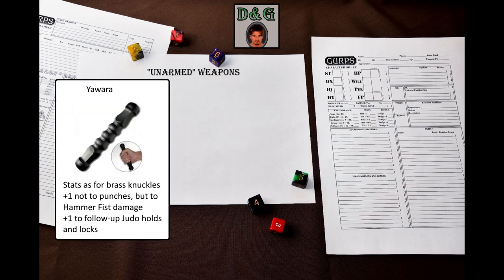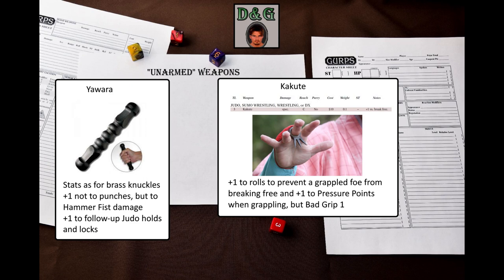There are even more unusual weapons. Yavara is not listed on the weapon table but is described in the text. It is a short stick held in the fist with its ends protruding, used as a fist load and a lever. Instead of giving +1 to damage with ordinary punches, it gives +1 to damage with the hammer fist technique that defaults to brawling-1 or karate-1. A Yavara also grants +1 to follow-up rolls with judo holds and locks to injure, prevent escape, etc. Kakute is a ring with small teeth or horns used to get a firm grip on an opponent and assail pressure points. A pair – one on the ring finger and one on the thumb – gives +1 to rolls to prevent a grappled foe from breaking free and +1 to pressure point skills when grappling, but imposes bad grip 1 with weapons and other items.